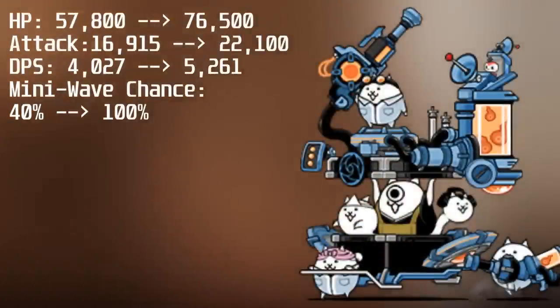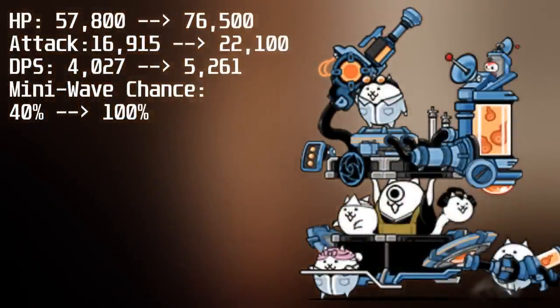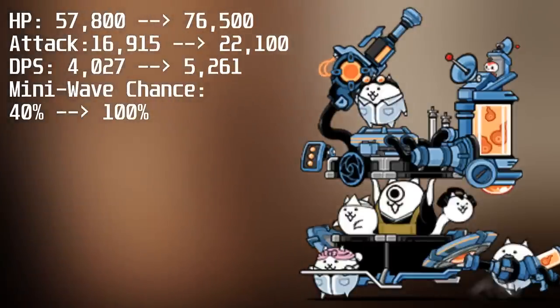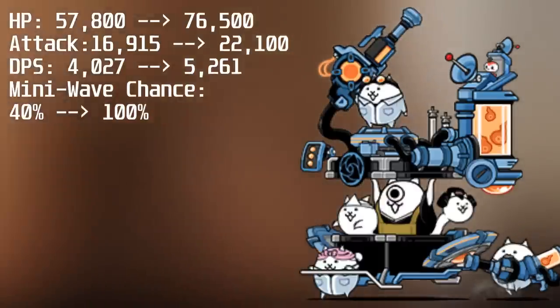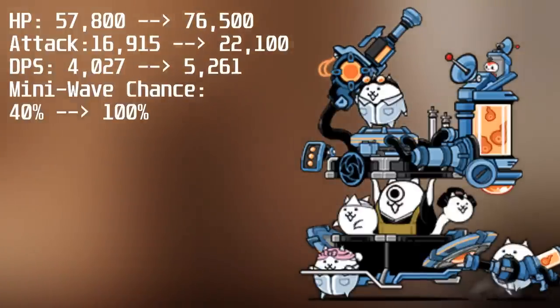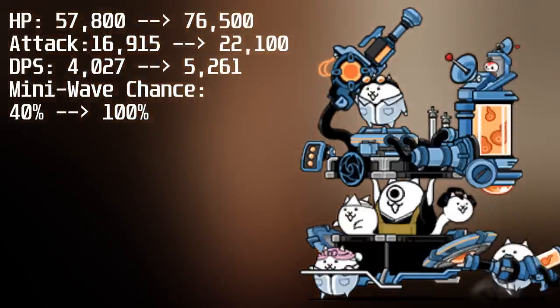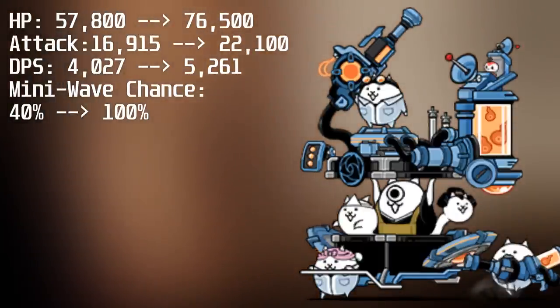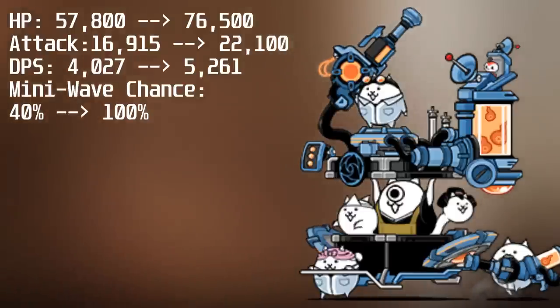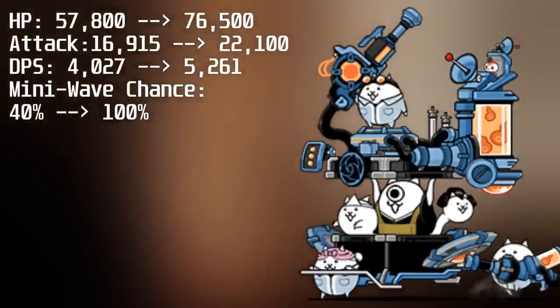Next, we have Shitsakiri Sparrow's True Form, who gains a 32% boost to their health, going from 57,800 to 76,500 health. They also gain a 30% boost to their damage, going from 16,915 to 22,100 damage, boosting their DPS from 4,027 to 5,261. However, this number is a bit higher in reality thanks to their mini wave chance going from 40% to 100%. Like with all the other Anti-Aku True Forms, this will cost you an Epic Seed and 3 Aku Cat Fruit.